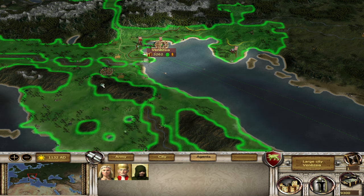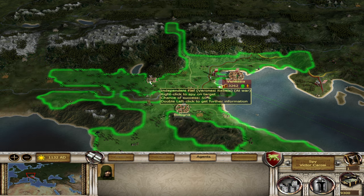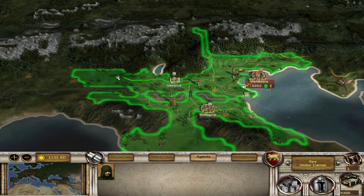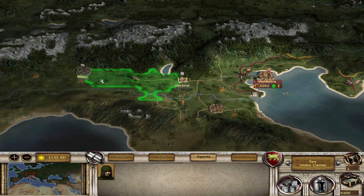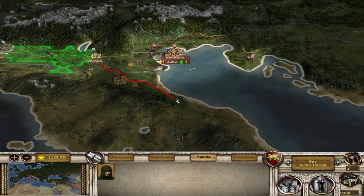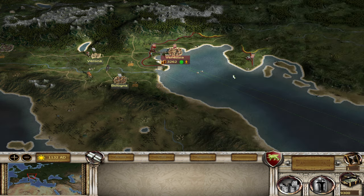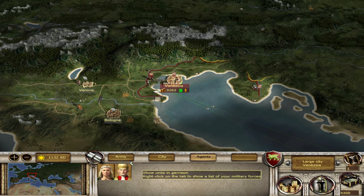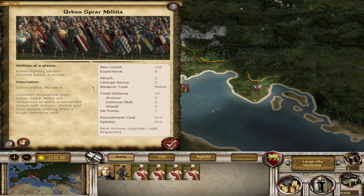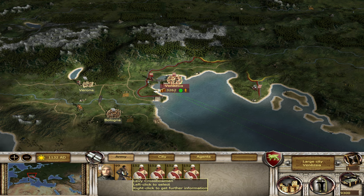Let's get our spy out and have a look around. We've got a few cities over here — Bologna there, Verona there, and Milan over this way. We've got Ancona down there. Bologna is pretty much the most undefended region. I've found in this mod it's a little bit better to leave a few troops in a city like these urban spear militia. They are not using any upkeep right now — I believe that greying out means they're not using upkeep.